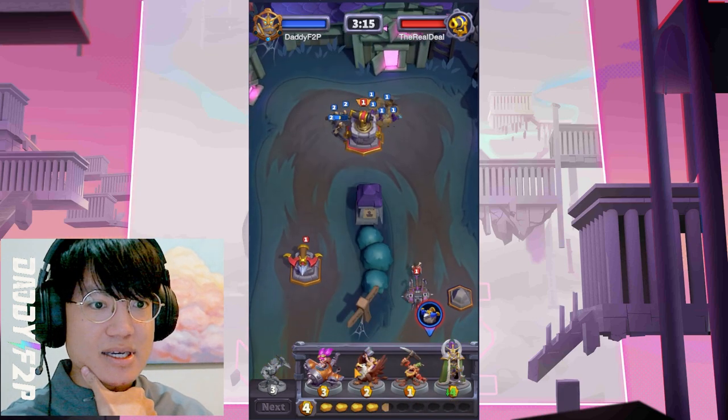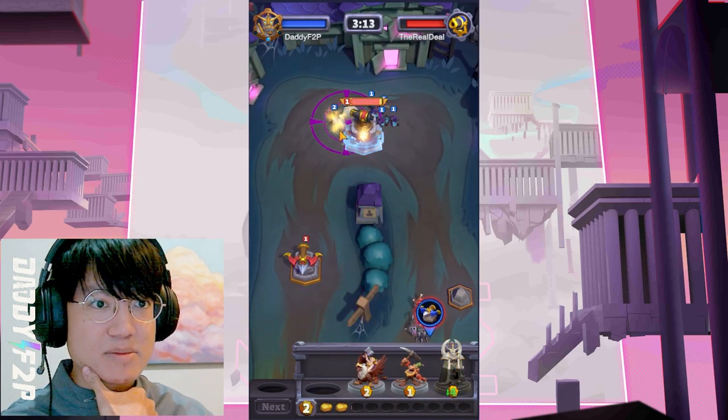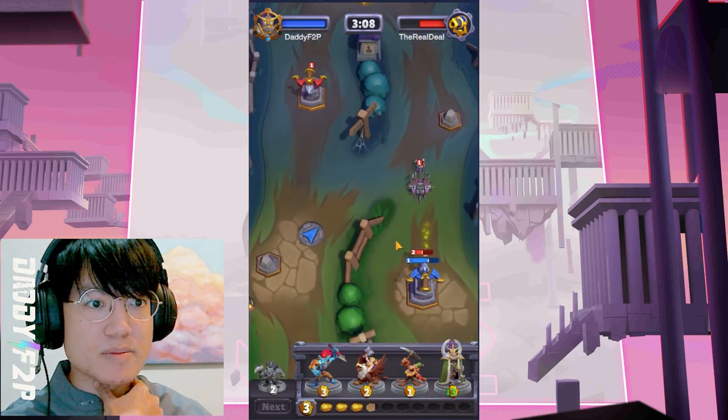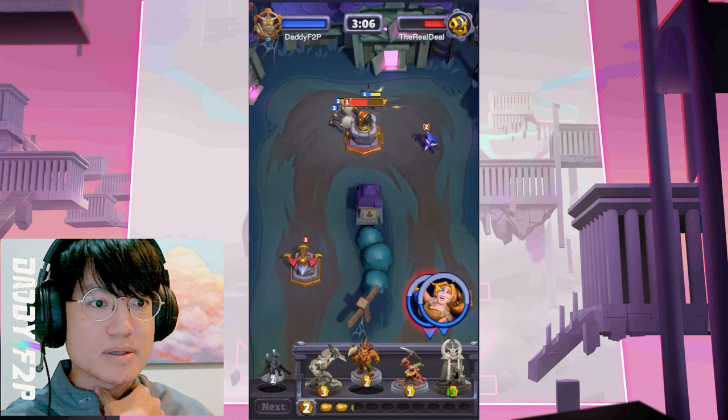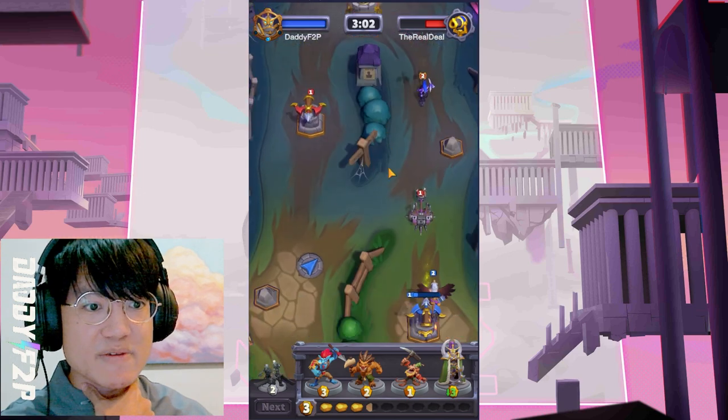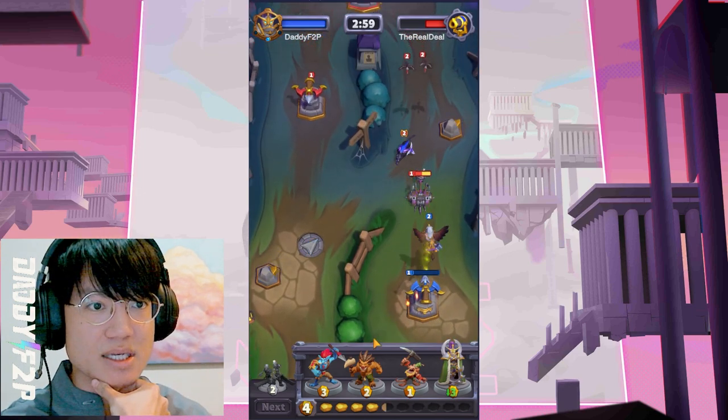He summoned stuff to go for my tower, which is not a problem - we are just going to go straight for his tower. And you'll notice that Maiv's cost is going down quite a fair bit. She now only costs 3, which means we have a significant advantage if we try to attack again.